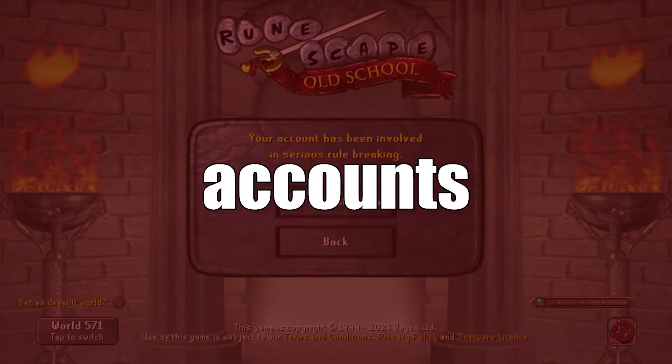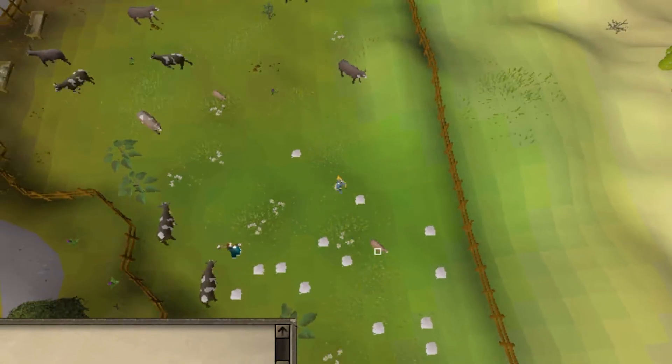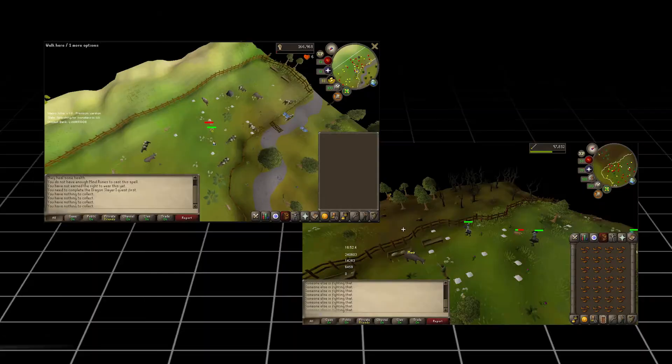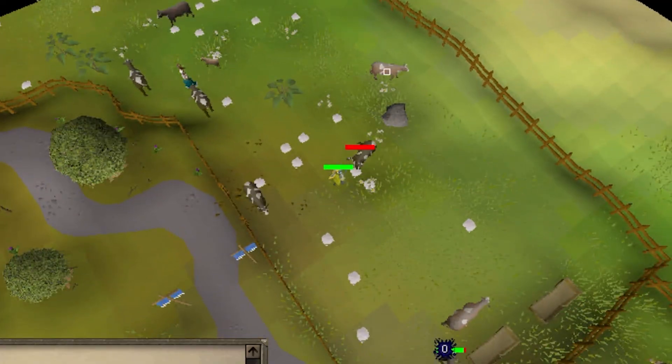Yep. Both accounts got banned within 24 hours of hitting 85 strength — one a two-day ban, the other permanently. Let's dissect why. Even with aged accounts and human-like stats, free scripts have some small flaws. Both bots killed cows in the exact same pathing loops, and no real player kills cows for 24 hours straight. This has nothing to do with the script though — it's related to how I operated it. The fact that I was able to last so long botting day and night is shocking.